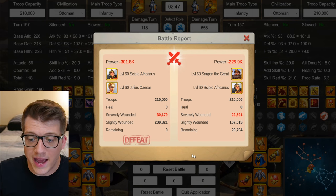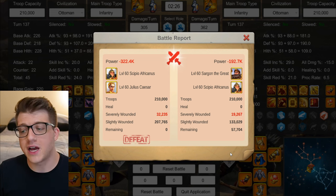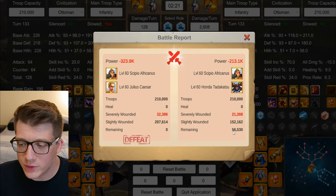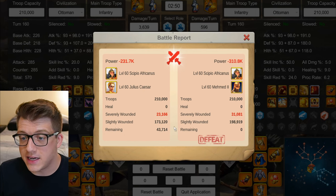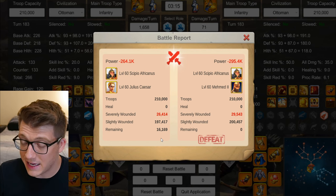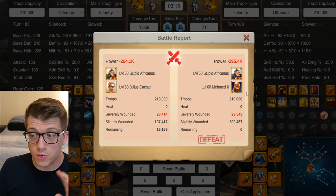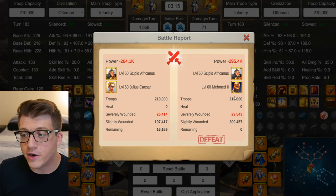Against Sargon Sepio: Sepio Caesar loses with 29k left, loses again with 43k left, and loses a third time with 57k left - Sargon Sepio is clearly doing something right. Against Sepio Honda: Honda wins with 40k left, wins again with 26k left, and wins a third time with 56k left. Against Sepio Memed: it's basically a tie in the first test at 5k, then Caesar wins with 43k left, and wins again with 16k left - so essentially a tie and two wins for Caesar against Memed.